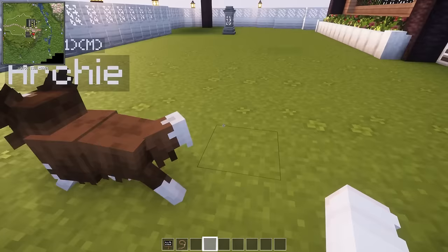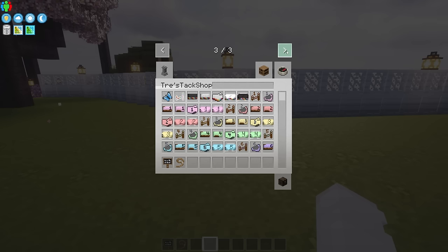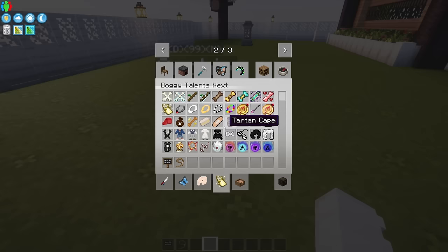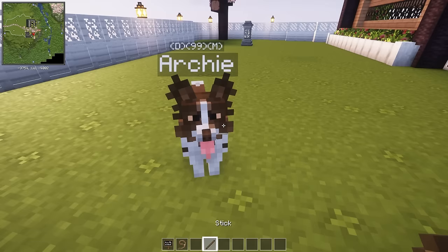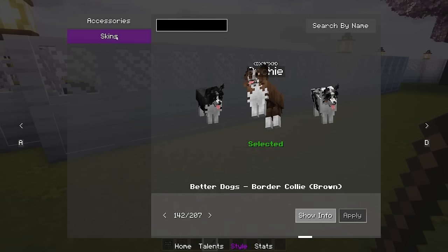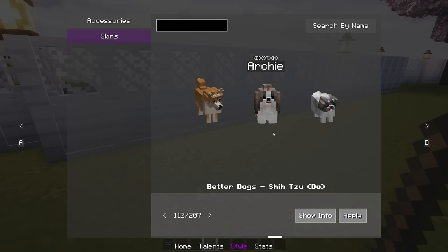This mod is like the Doggy Talents mod, but it's combined with another one. It's Better Dogs X, Doggy Talents Next. It adds on to the Doggy Talents mod with actual breeds and all kinds of different things like these outfits and other cool things. To give you a quick rundown of the different breeds available - if I go to Style and then Skins, there are 207 breeds to choose from, or variations. There's Bulldogs and Shih Tzus and Jack Russell Terriers, Wiener Dogs, Great Danes. Look how cute this Shih Tzu is - it's got the little ribbon on its head!